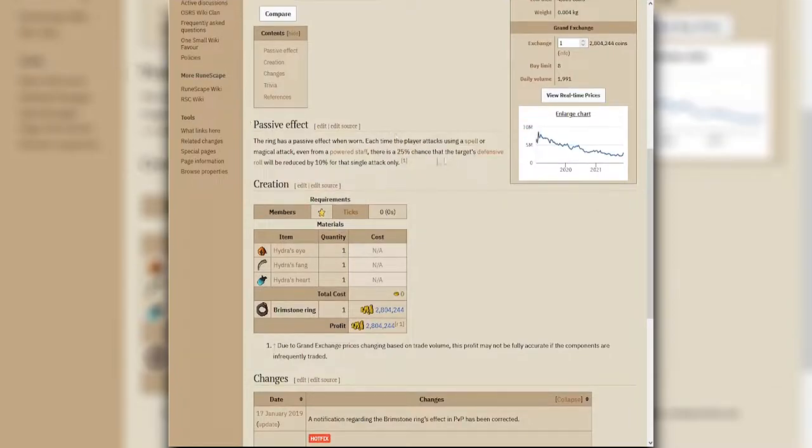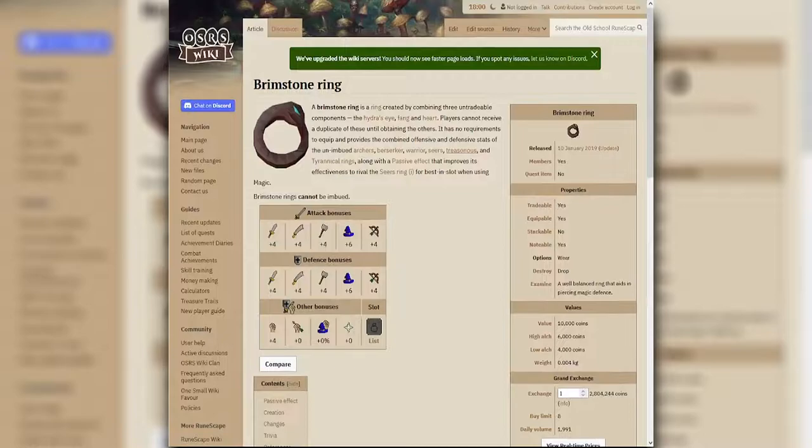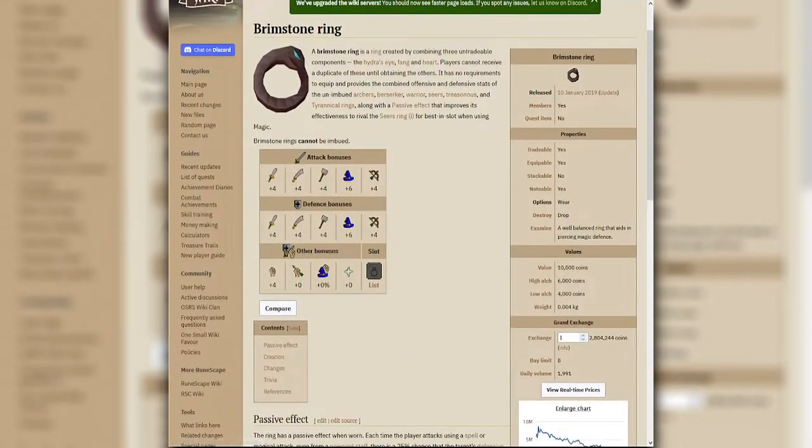The brimstone ring is theoretically not needed, but if you're not going for the suffering ring's defense bonus, this is your best in slot. Don't go for seers ring - it's not it. Go for the brimstone ring.